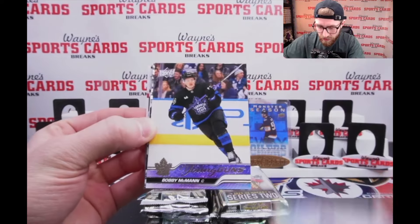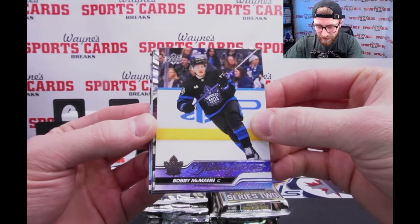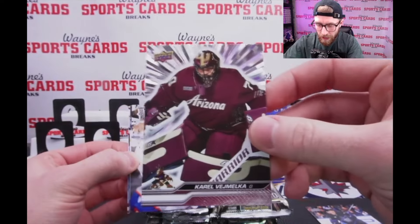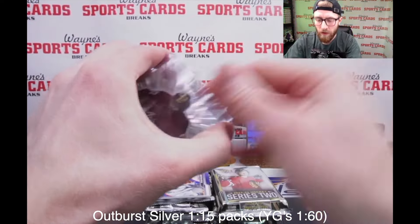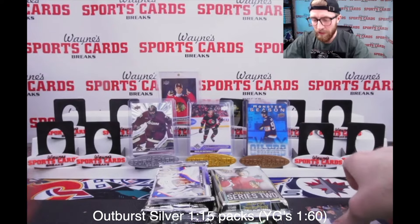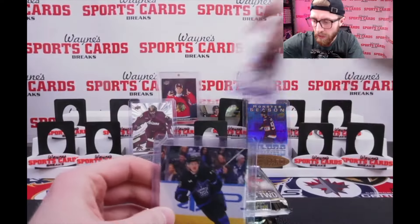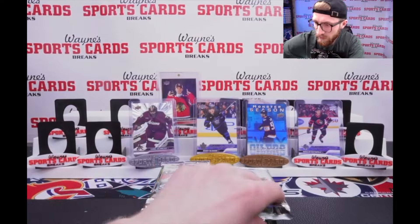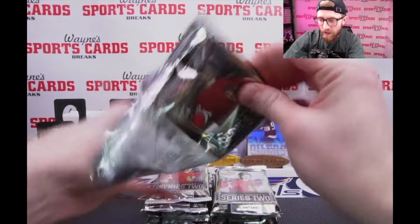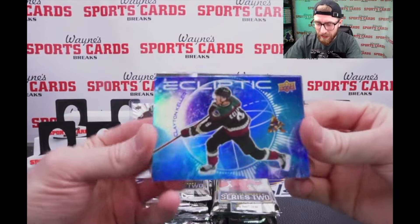The top player for every team has one of these outburst cards. Artemi Panarin, Rangers - and Bobby McMahon! I'm liking that one, he's been tearing it up for Toronto. That hit is beautiful! Your outburst silver is Karel Vimelka. You're gonna be looking for this parallel for the Bedard - it's the first parallel in the set, probably around the same pull rate as the French young guns. Let's get McMahon front and center.